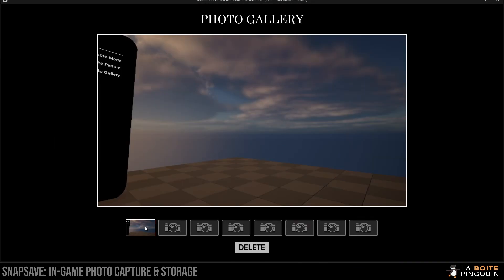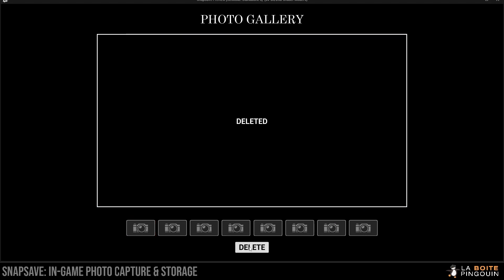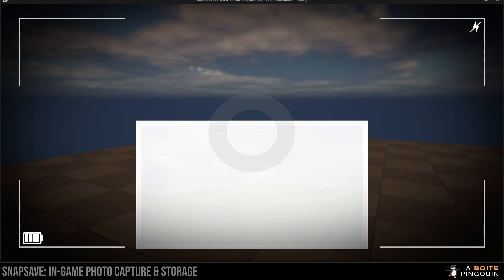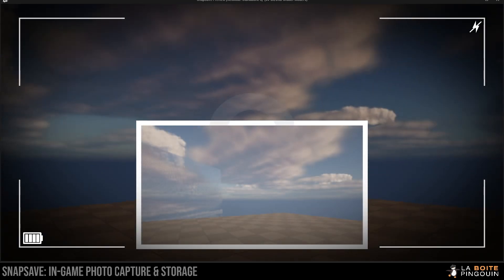It is pretty straightforward and is entirely customizable. If you don't like a picture you took, you can just select it and then press delete. So let's take a few more pictures and go back to the photo gallery and delete some.